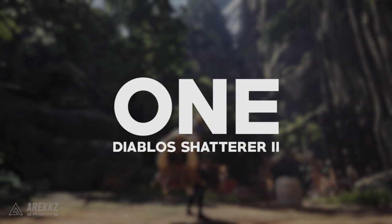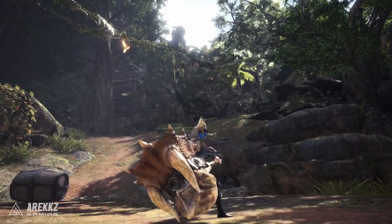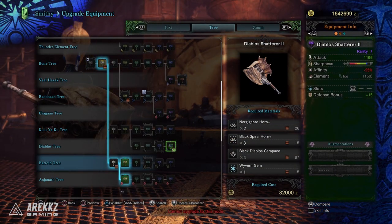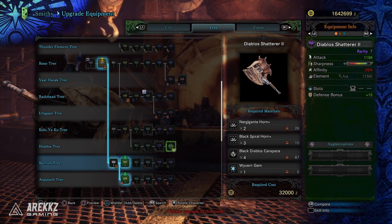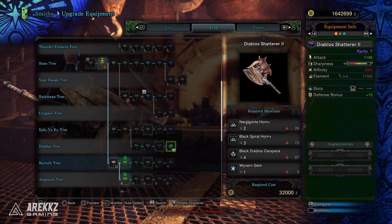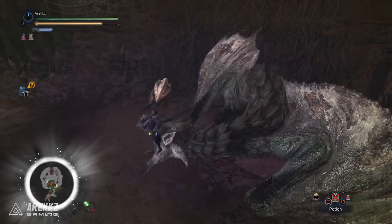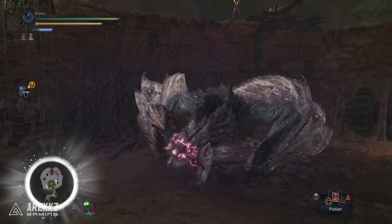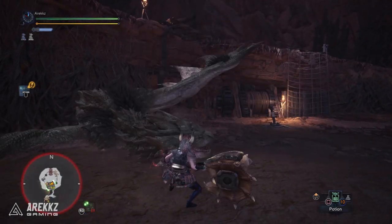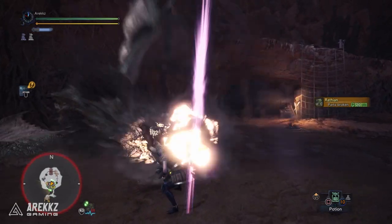And then to round it all out, at number 1 we have the Diablos Shatterer 2. I'm sure a lot of you saw this one coming, but this is another exceptional offering and not too hard to craft in the grand scheme of things. It's got 1196 base attack, a small sliver of blue sharpness by default, but if you get handicraft level 5 — maxed out — you can actually get white sharpness. If you didn't want to commit to handicraft level 5, you could just throw a couple of points in to boost that blue. You have negative 25% affinity to contend with, a level 2 slot, plus 15 defense, 2 augment slots, and a hidden ice element of 150. Since you don't want this for the ice, the advantage of it being hidden is that you can pair it with the elementless jewel to further raise the base attack.